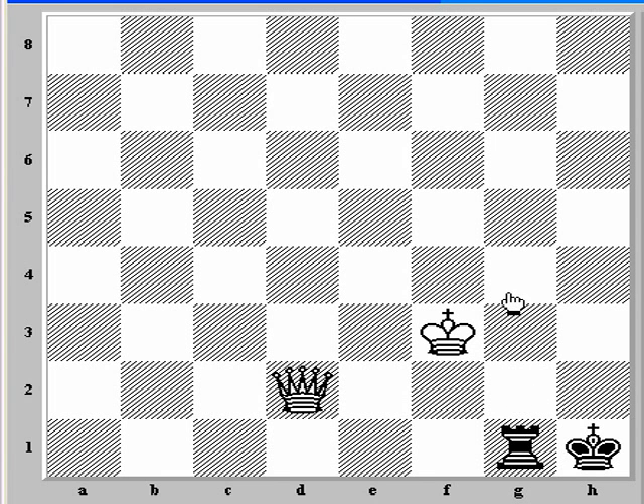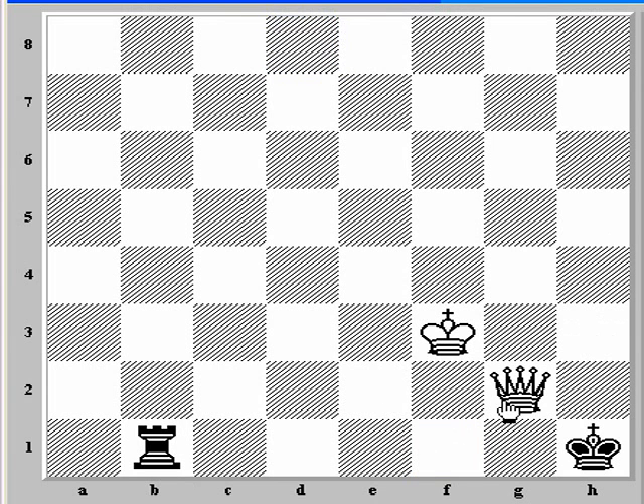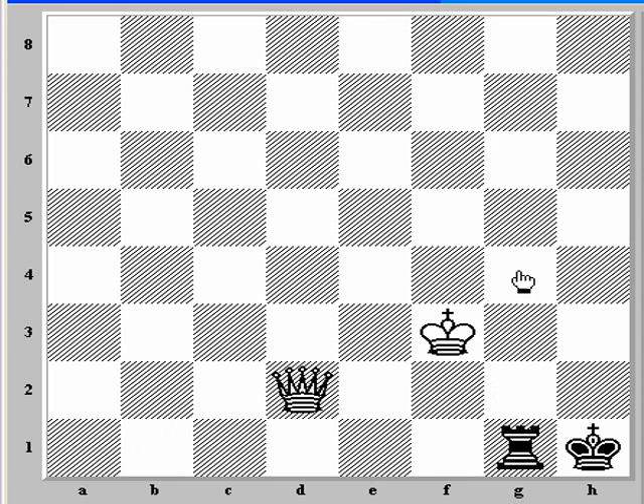The rook can't go to certain squares because we take it, or the king takes it, or the queen takes it. So that only leaves rook g6, rook g7, rook g8, and then along the a-file. A move like rook f1 doesn't work because something like this is probably going to force mate. None of these moves work because of queen g7 mate. So the rook can only go along the g-file. We're going to look at each option in turn.